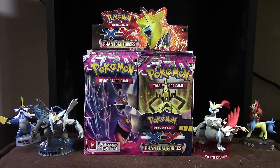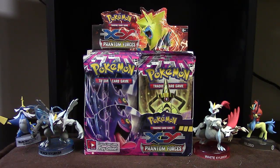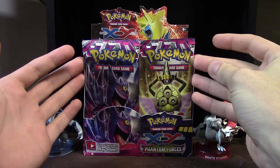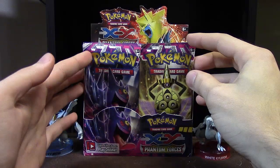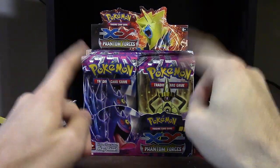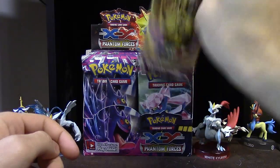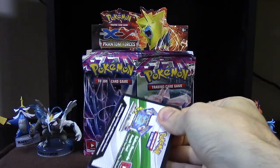I decided to buy a booster box of Phantom Forces. I tend to buy based on what Pokemon are included. As you can see on these two booster packs up front, we've got Gengar and Aegislash — they're in my top six favorites. And who else is in my top favorites? Feraligatr and Crobat are my top two Pokemon, literally, and they're both in this set as stage two Pokemon. I'm really excited to see what happens with this.